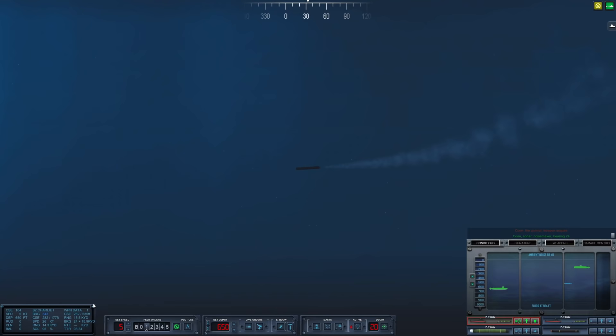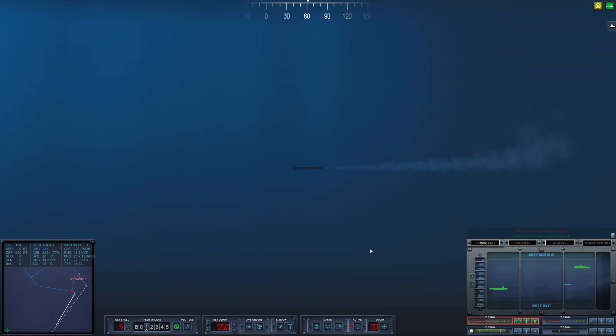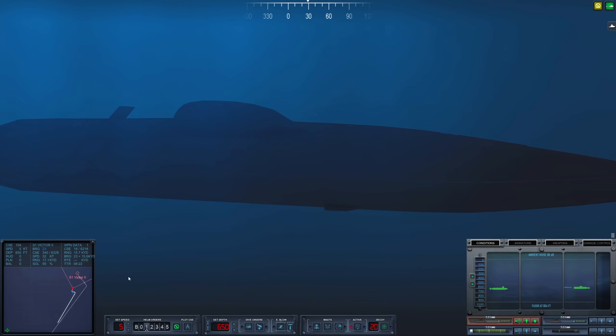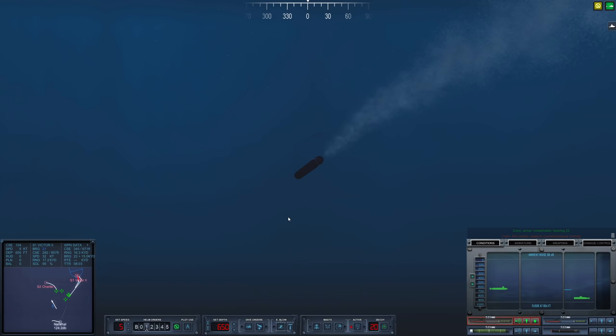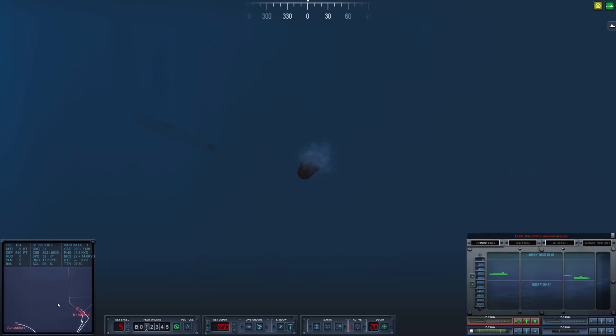Our Mark 48 has acquired the Victor and it is close. It looks like it was thrown off by a noisemaker that was just dropped in the water. Let's have it swing back around and see if it'll reacquire the submerged contact. We got her — it is going. The right sub now. She's operating at around 650 feet. Another noisemaker in the water. Our other torpedo is still running towards the Charlie 1. We are rigged for ultra-quiet running at five knots and not using active sonar anymore. Oh my gosh — it looks like she just skimmed the seafloor. That looked close from this display.